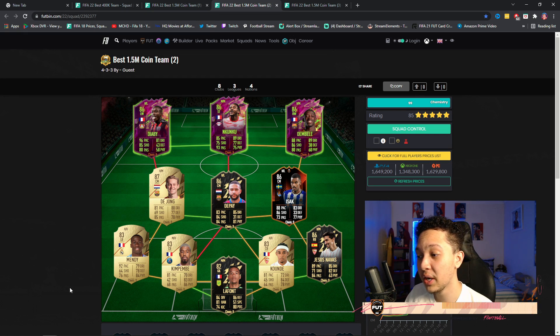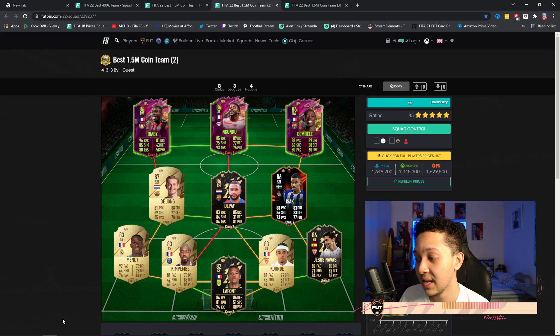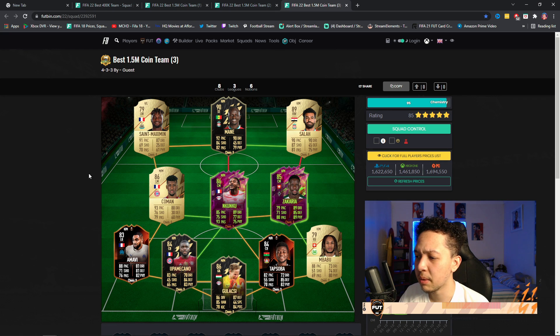Option two features Depay again, this time with the RB Nkunku card, which I think might actually be extinct now. Also featuring Dembele — I've heard great things about his card. If you're not keen on spending that much, you can add normal Dembele and get an icon like Dalglish in place of Depay. Also featuring Isaac as a solid option.